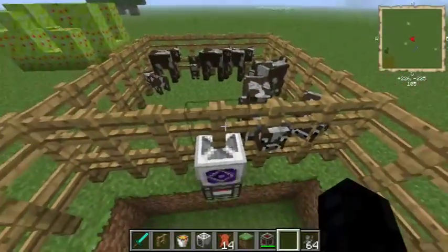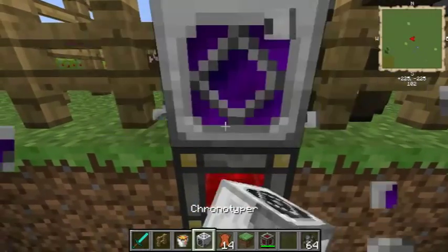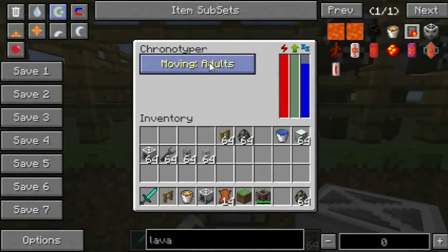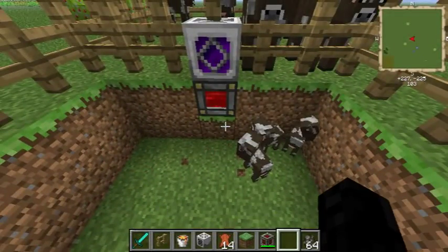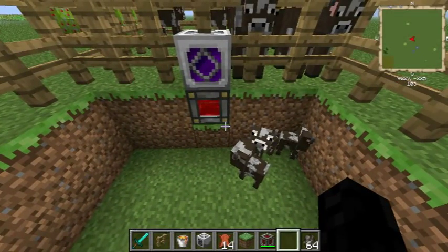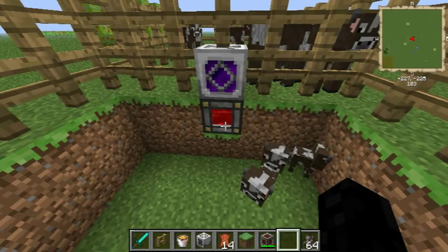So that's the Chronotyper. It's a simple machine, easy to use. It's definitely fun because it can move animals around pretty effectively. As usual, thanks for watching. See you guys in the next video.